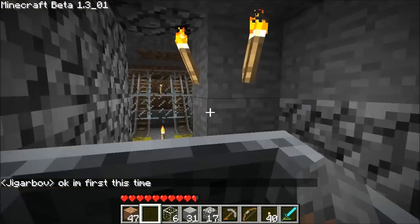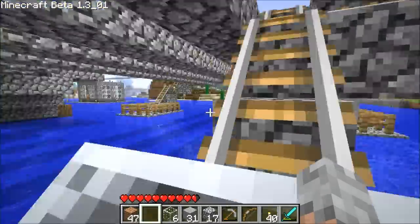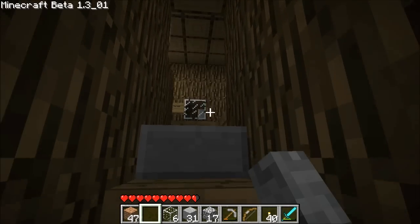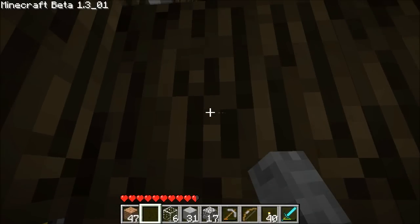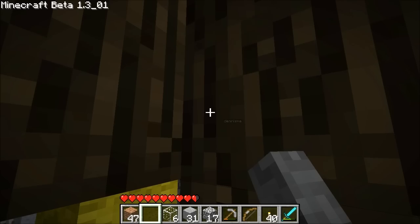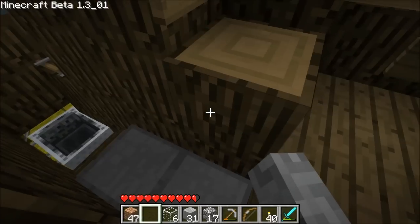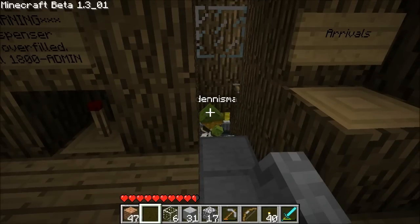We've done this I don't know how many times — it's so fun! Having it automated and not having to press anything is freaking awesome. So now I'm sitting in the cart at arrivals. You'll be able to see his name coming closer, closer, closer, and then he's in the holding area. Now I could sit in here for a long time, but I won't. So I get out, the booster takes out the empty cart, and here comes his — perfect.